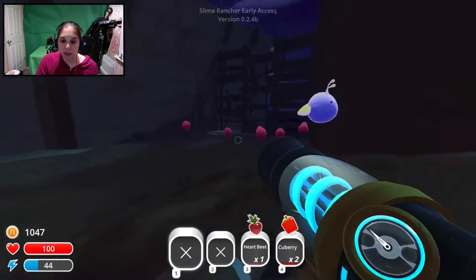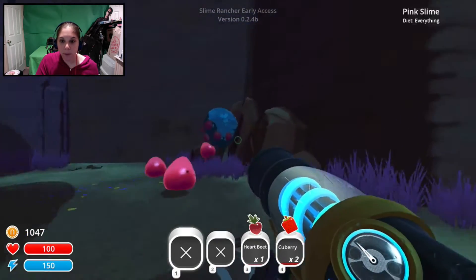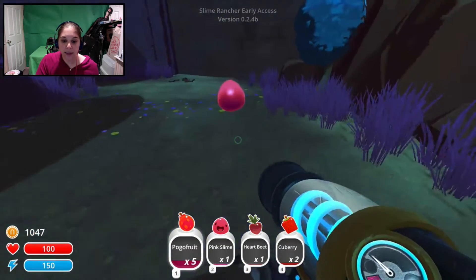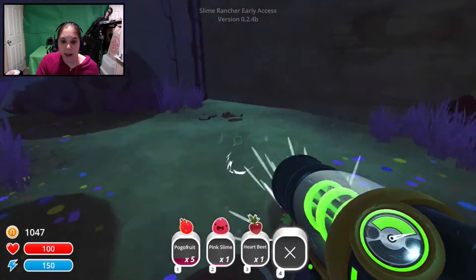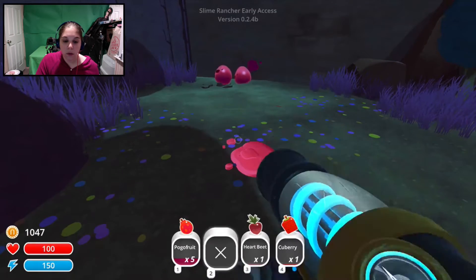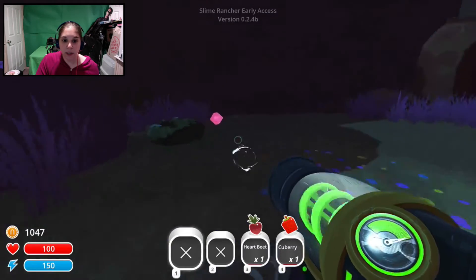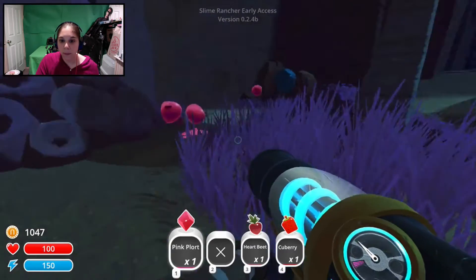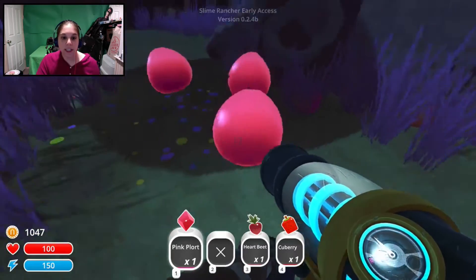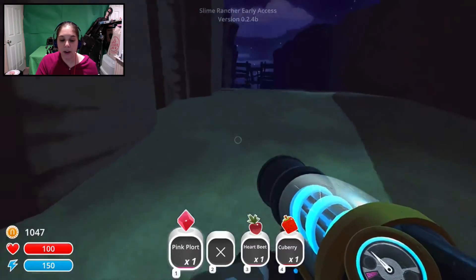Mr. Phosphor, do you have any plorts for me? Pinks? You guys got plorts for me? Come on, eat up. I want you to eat — not the Q-berries! I almost lost my Q-berries. I need plorts, please. I demand some plorts — I need your slime poopy.